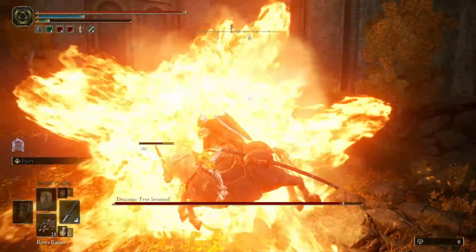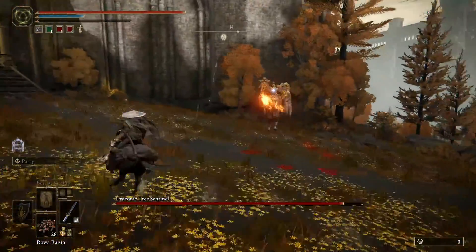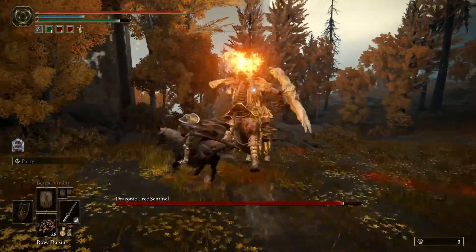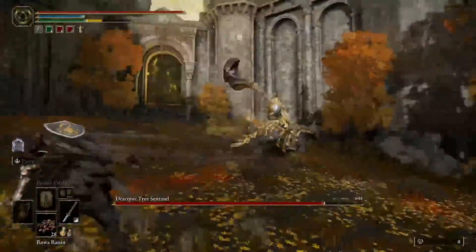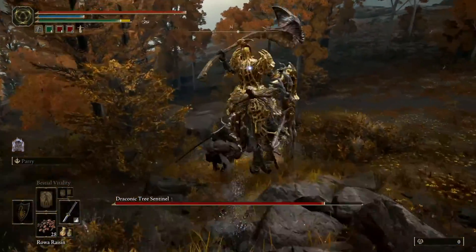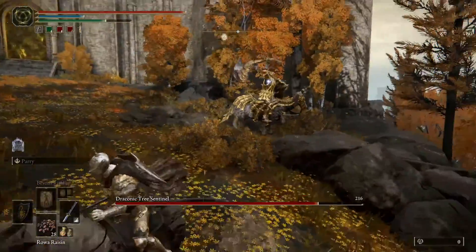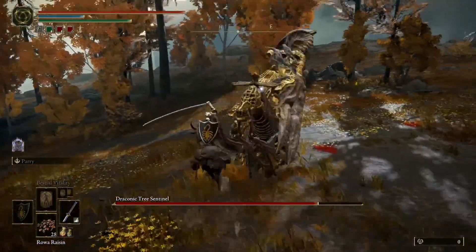The best strategy I've found to beat this guy is, as opposed to getting off your horse like with the regular tree sentinels, to stay on the horse. This is because you want to get behind him, so keep circling around him and try to get behind him — hitting his backside deals a lot of damage.